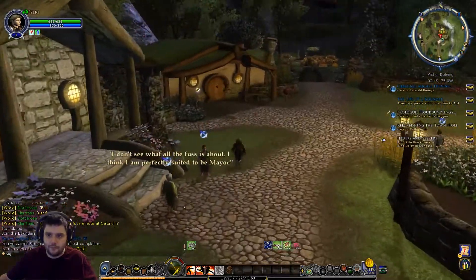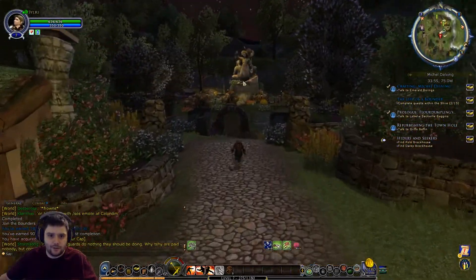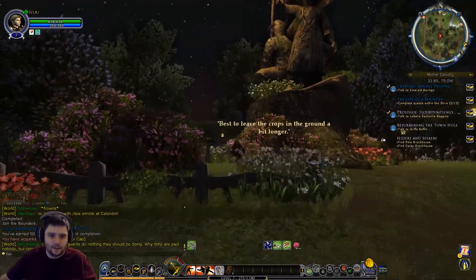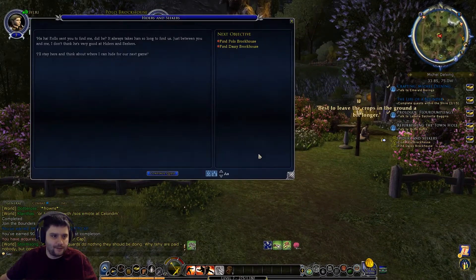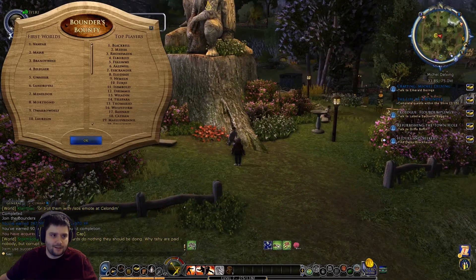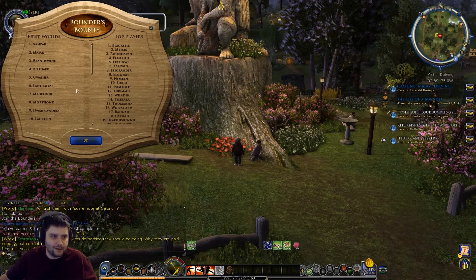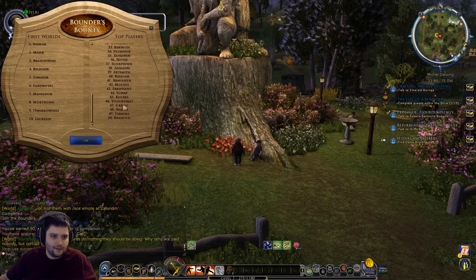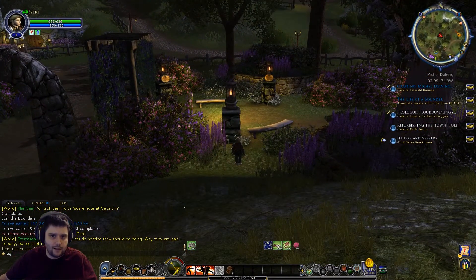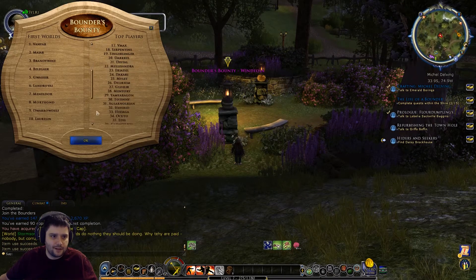We're going south to the statue of Marcho and Blanco. There we go - Polo Brockhouse! 'Hello there - haha, Rollo sent you to find me, did he? It always takes him so long to find us. Just between you and me, I don't think he's very good at Hiders and Seekers - I'll stay here and think about where I can hide for our next game.' Probably the same spot! We can also interact with the Bounder's Bounty monument here - that was an event they did a while back, with rewards for various servers and top players permanently etched in the statue.